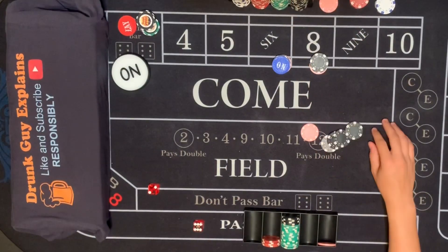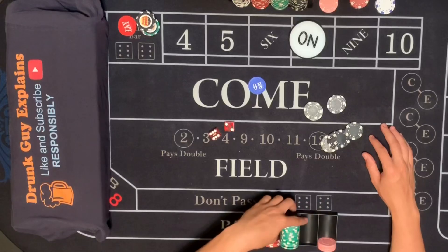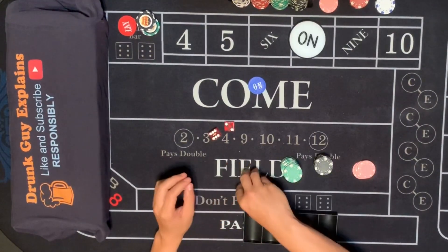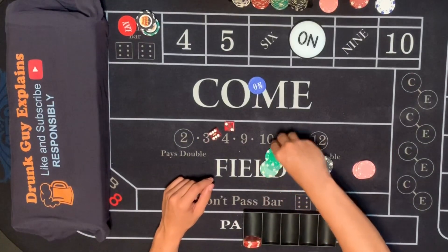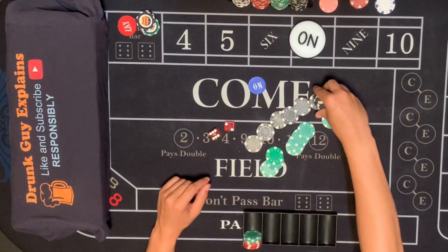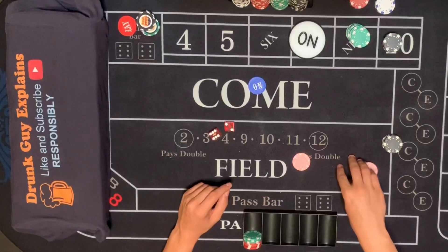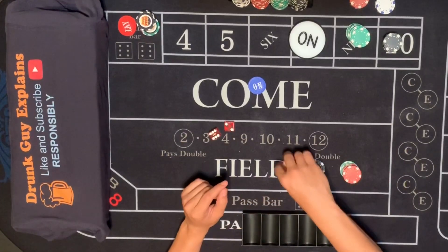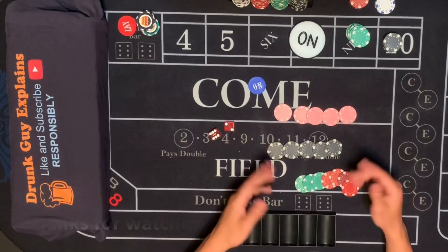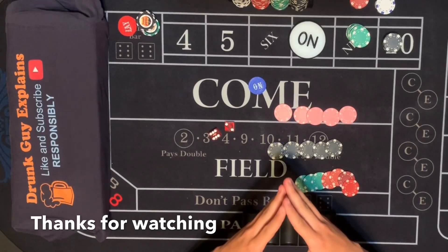Eight pays $1,400. You walked in with $5,000, you're going to walk out with $5,000 — can't emphasize that enough. Points are on 8, and we're going to color up and throw chips out because you're ready to go home. Final count: looks like we got back the $5,000 and also made about $600 on top of it. Well guys, this is Charlie from Drunk Guy Explains and I just showed you what to do when you're losing at a casino. Catch you guys next time.